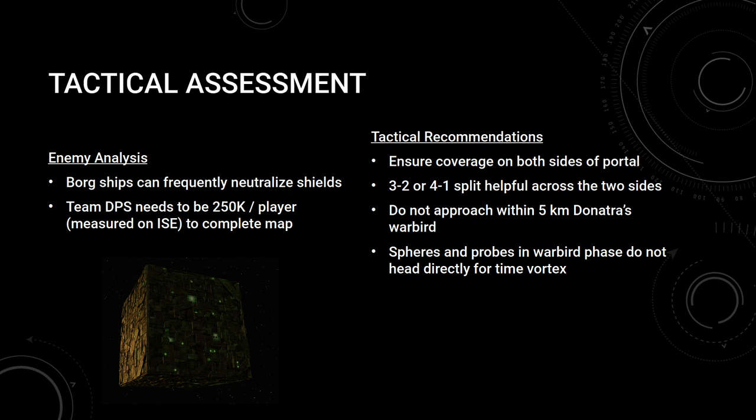In the case of a 4-1 split, we prefer to have the solo player engage probes but also attack the peripheral Borg structures. This player is preferably in an exotic or projectile build so that they can attack from long range without damage penalty and apply large area effects or damage over time abilities to wear down some of the structures. If the 1 or 2 weak side players can even partially whittle down some of the structures without neglecting probes, that will take time pressure off of the team.